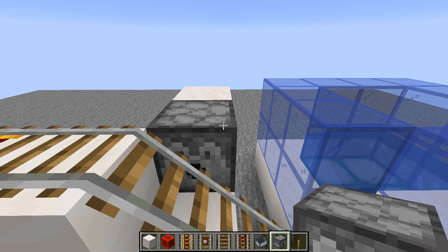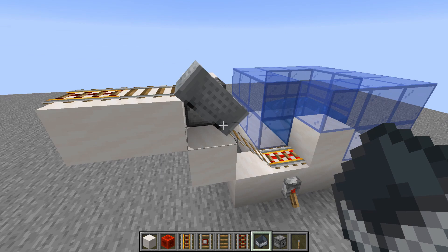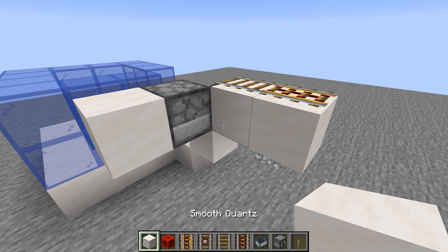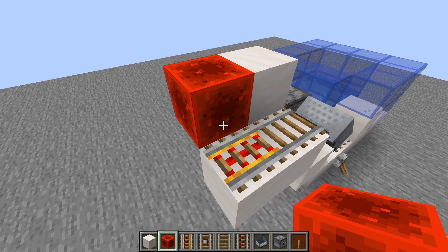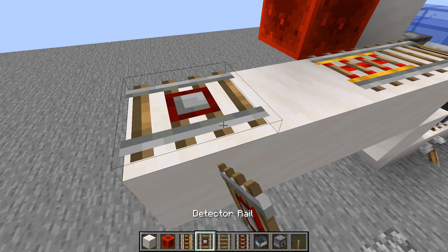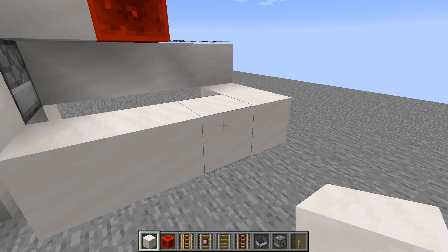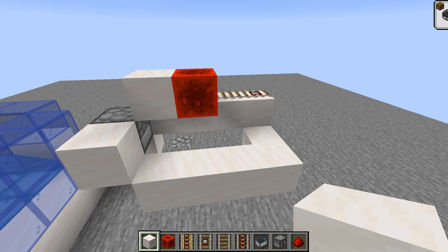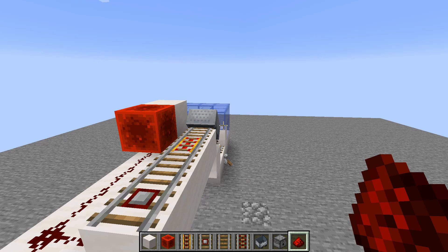That will now automatically be refilled as soon as we wire it, and one minecart we place in here that will endlessly go up until it can pick up a baby villager and then enter the system. We'll place a return line here and put a redstone block to power that one, then two away from that powered rail we'll place a detector rail, take out that signal all the way along into that block using regular redstone. Now whenever the minecart leaves, the next one will be dispensed.